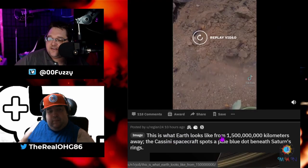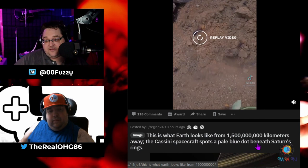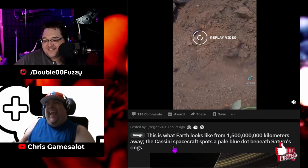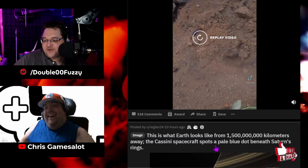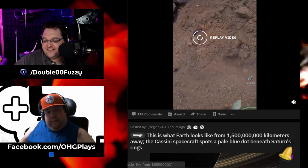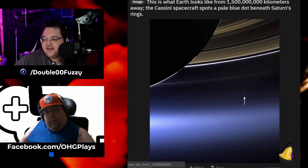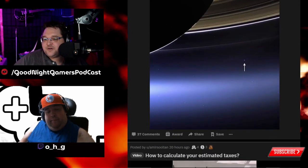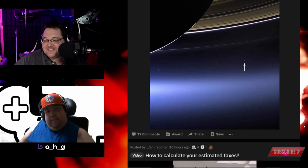This is what Earth looks like from a lot of kilometers away. The Cassini spacecraft spots a pale blue dot beneath Saturn's ring. Whoa, that's awesome. That's where we're at. That is awesome.